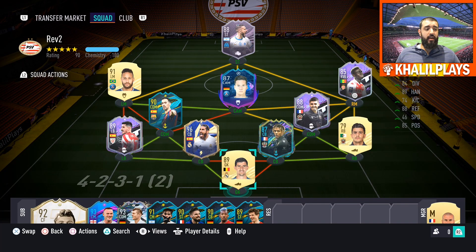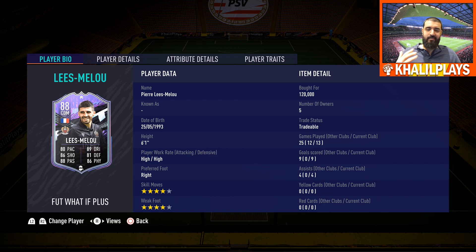This is the team that I used. Pierre Lees Melus played in a 4-2-3-1 in the defensive midfield spot. My second impression of this card — having used the 86-rated card and the 88-rated upgrade — this card is vastly improved. He's a very well-rounded midfielder, capable of doing a job in your team for a budget price. Pierre Lees Melus: 6'1", high/high work rates, right foot, four-star skills, four-star weak foot, 13 games played, nine goals scored, and four assists.